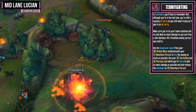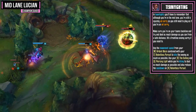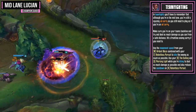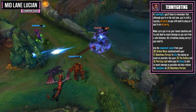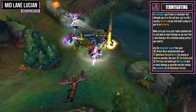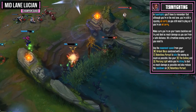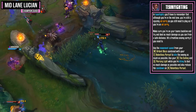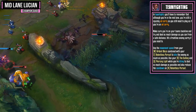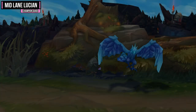In team fights, remember that although you're in the mid lane, you're still a squishy AD carry, so play accordingly. Stay on your team's backline and deal as much damage as possible from a safe distance, hitting frontline enemies or the enemy carry. Use the movement speed from Ardent Blaze combined with Relentless Pursuit to kite as much as possible. Then use The Culling and Piercing Light while kiting to deal damage, and reduce the cooldown of Relentless Pursuit by using your passive in between.